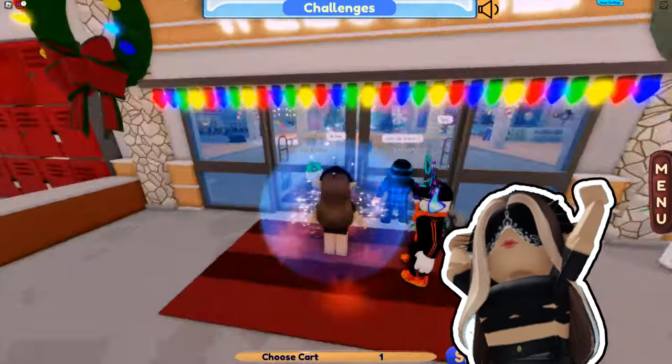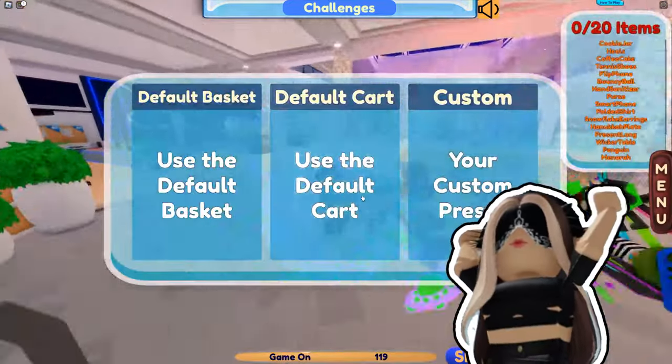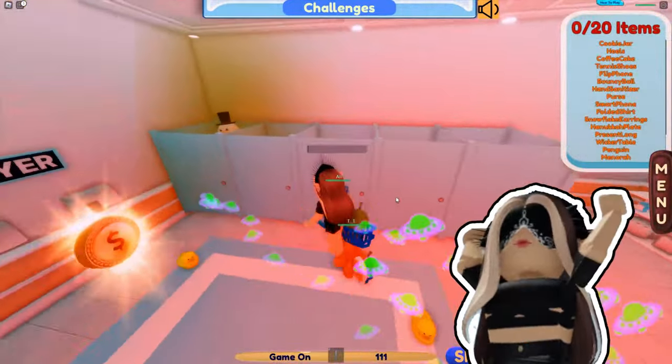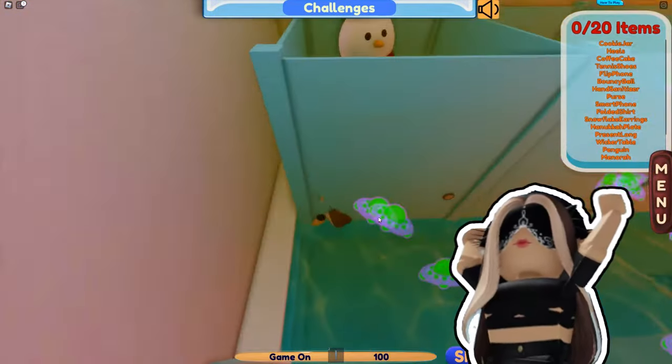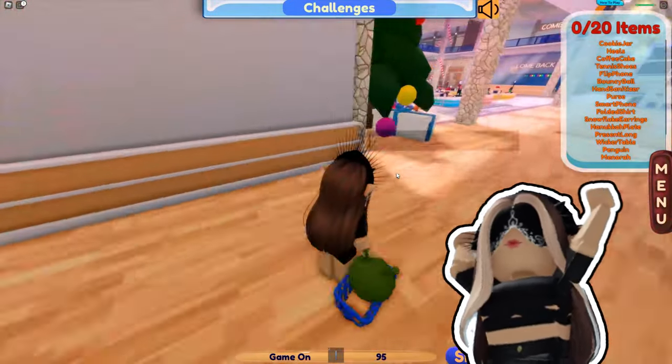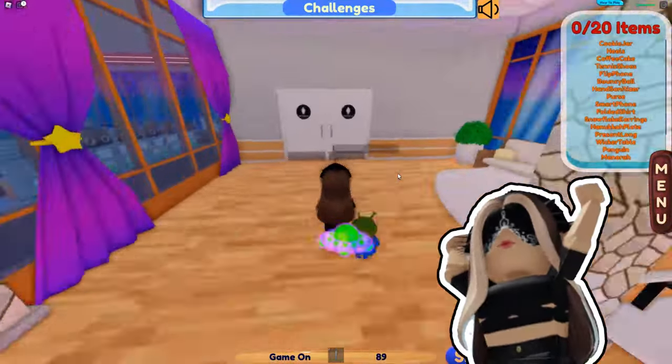After you've completed all these stages, press the in-game play button and then go to the bathroom on the first floor. If you come from left to right, click on the third toilet five times and then go to the first toilet and click one time.